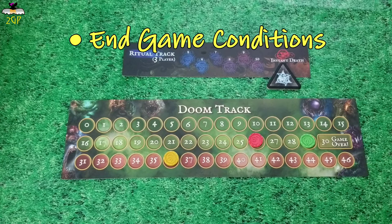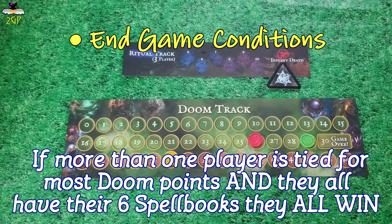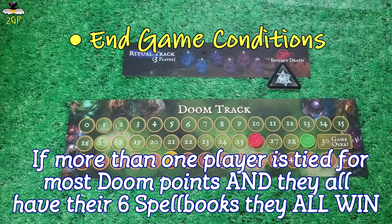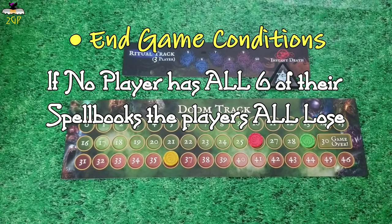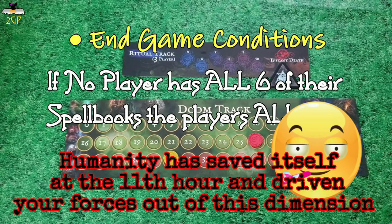When the game's end is triggered, after adding everyone's Elder Signs to their Doom totals, the player with the most Doom and with all 6 spell books on their faction card is the winner. If the player with the most Doom does not have 6 spell books, whoever has the most Doom along with the 6 spell books of their faction will become the winner. If two or more players have the most Doom and both have all 6 spell books, the game ends in a draw — both players rejoice in their shared victory or continue to attempt to devour each other. If the game ends and no player has all 6 spell books, then humanity wins — all Great Old Ones, monsters, and evil cultists are sucked back through the collapsing gates — but all players do lose the game together.